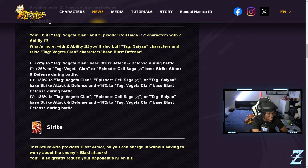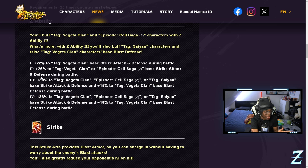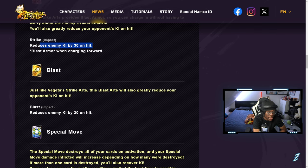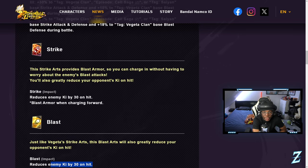His Z-ability boosts strike attack and defense during battle, plus base blast attack. For his tags — Vegeta Clan, Cell Saga, Saiyan — those are the three main ones, with a little extra for Vegeta Clan. His strike card has blast armor and reduces the enemy's ki by 30 on hit, and that same 30 ki reduction is also on the blast card. Because he's a strike-based unit, the blast armor fits him really well.